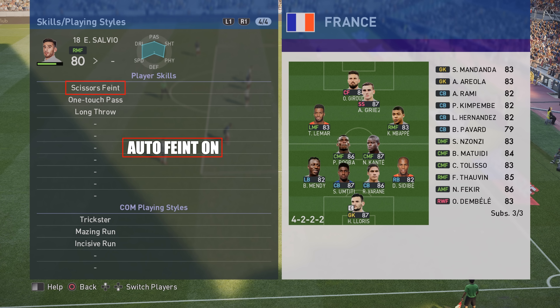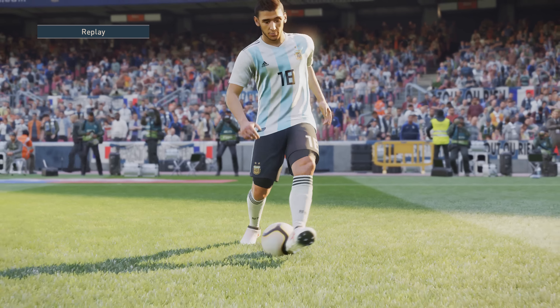As you can see here, in PES 2019 you can only perform skills if they're in the player skills this year. So that's really important to note. These skills are performed and displayed using auto feint. And as you can see here, he has scissor feint in his player skills, which means he can actually do this move.